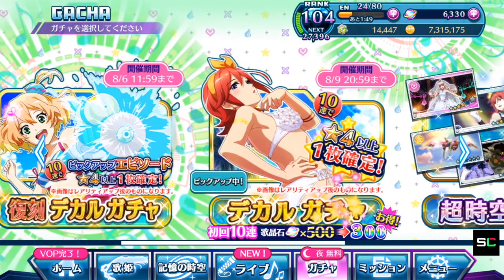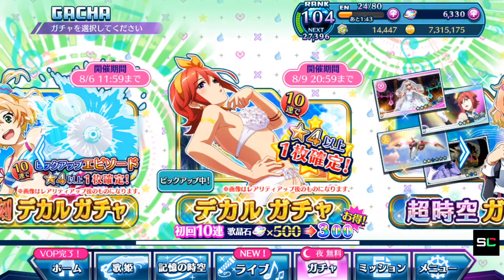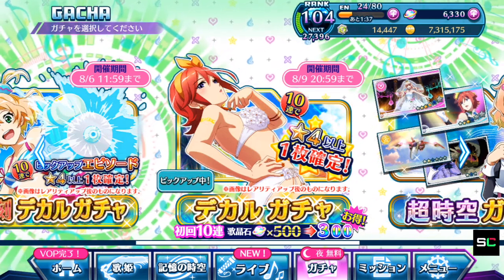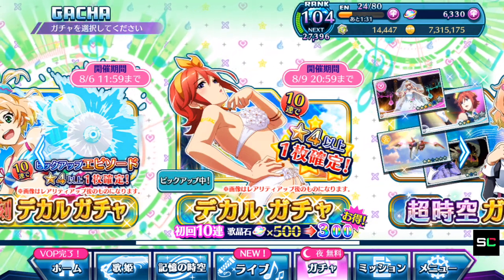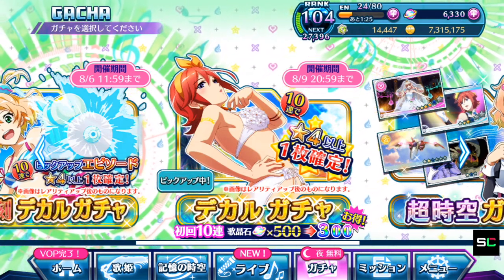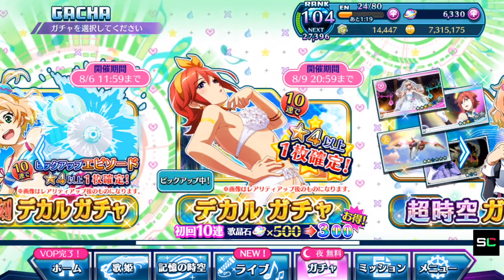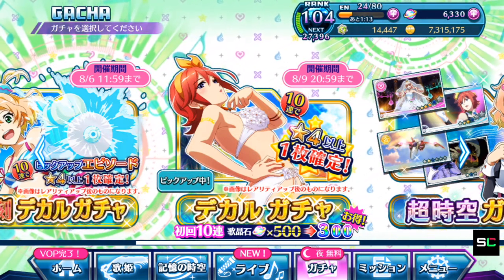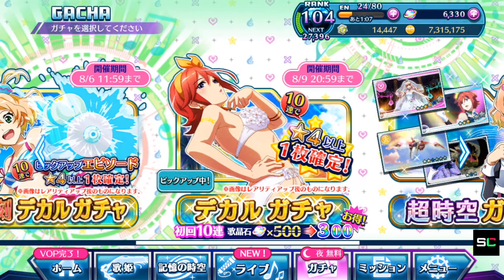So immediately you can tell straight off the bat, Deanna is being nice as always ever since the SP broadcast that happened. They announced that all the first pools on any brand new Decal Gacha will be at 300 singing stones for the very first pool only. So for players who are free to play, this is definitely one way you can save up the extra 200 singing stones. It's currently Uta Macross 2nd anniversary and there's going to be a buttload of Gachas coming — reissues like this one.